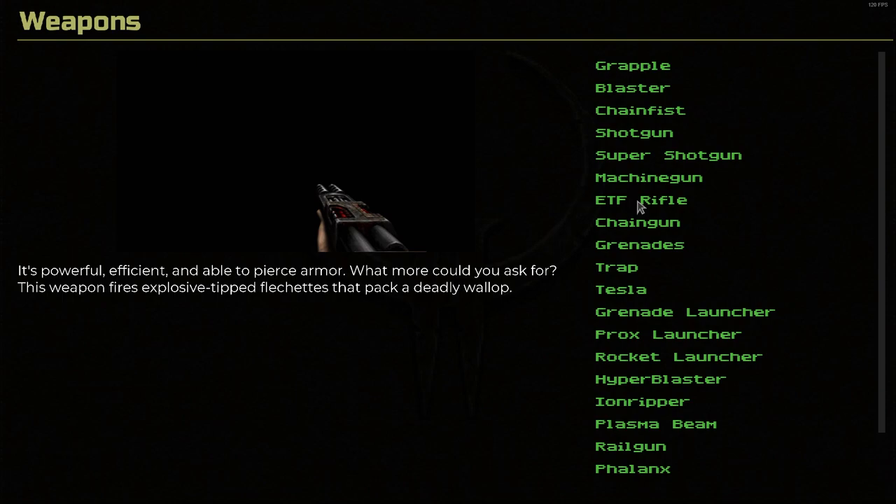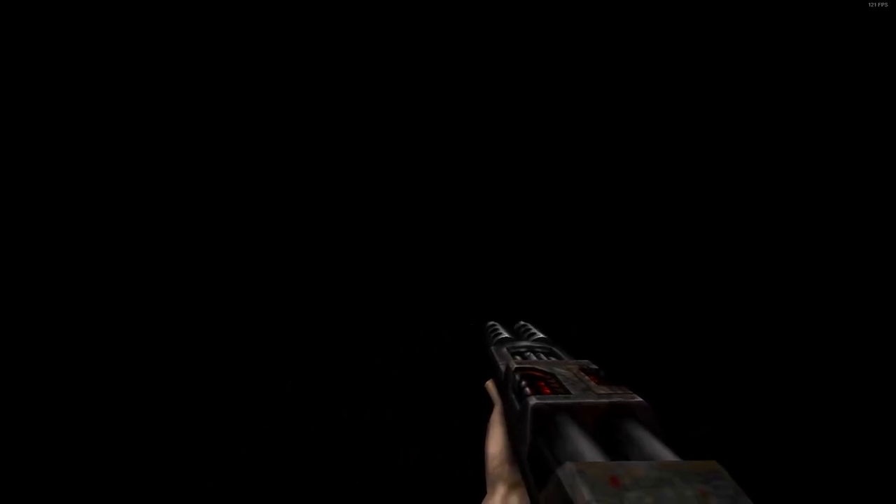The ETF rifle. It's powerful, efficient, and able to pierce armor. What more could you ask for? This weapon fires explosive tip flechettes that pack a deadly wallop. I'm not quite sure what ETF stands for, but it's basically a nail gun. Let's show the original here — and then the remaster. It's interesting: if you look at the original the texture, or maybe the model, moves a little bit — almost as if the polys on the model got shifted around with the animation. They definitely fixed that with the new version.